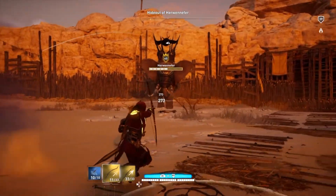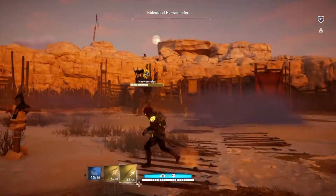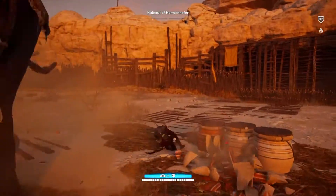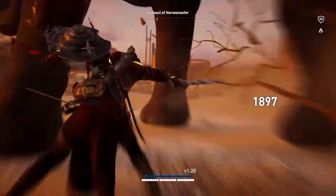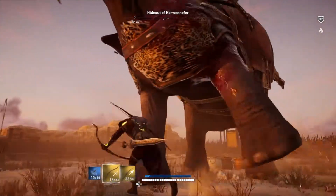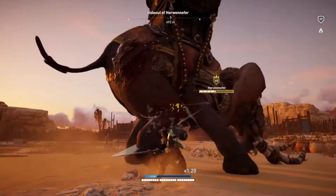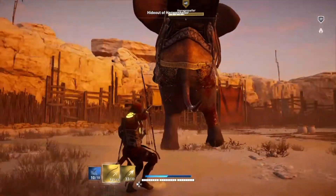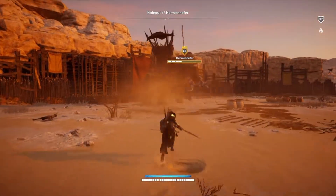I noticed I was getting low on arrows so I'm on the lookout. I'm switching to the other bow because I don't want to shoot from far away and waste all my arrows when I'm at full health — I need to save those shots in case I need them to heal into the next health tier later on. I found some more arrows. It's just about thinking ahead and being patient.